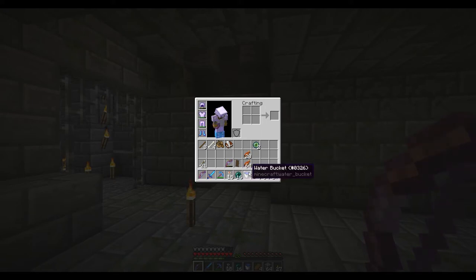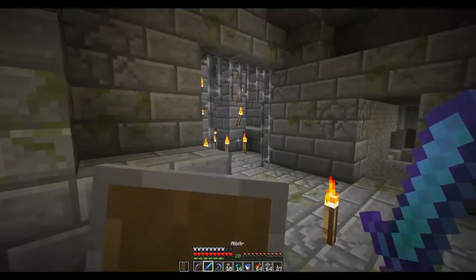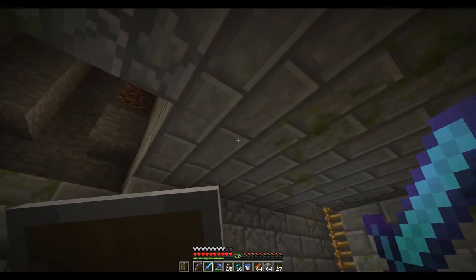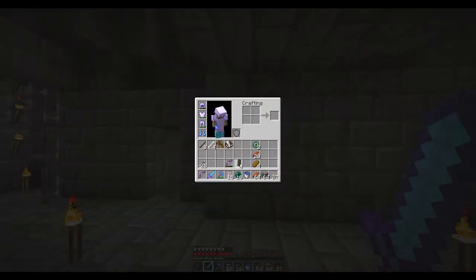A water bucket is great because endermen don't like water. I don't believe it de-aggros them anymore in 1.9, but if you get into a tight spot and place down some water, it can save your life. Bring some food so that you can heal. Some blocks and torches are handy too. The only other thing I'm bringing is a shield — it's really good with projectiles, so when the dragon shoots her projectiles at us in 1.9, we might be able to block them, though it does take up a lot of the screen.